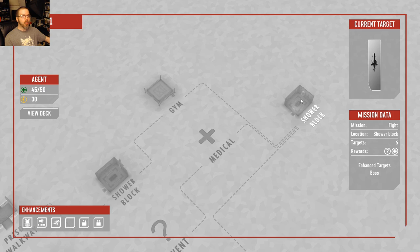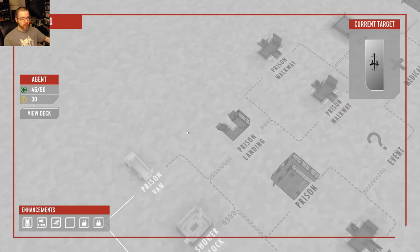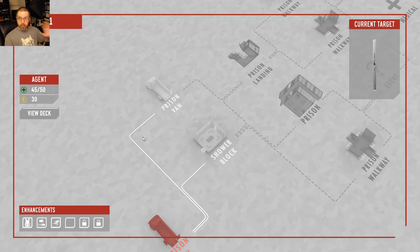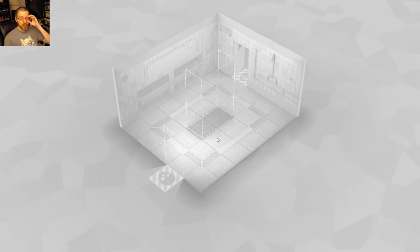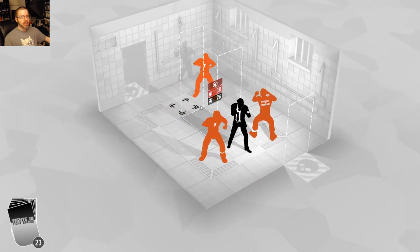Eventually you reach the boss at the very end. I got through that whole stage taking zero damage — a pretty good run for early in the second round. There are different decks to choose from when starting a new game; you unlock more decks, essentially character classes. Still early access and not quite there yet. Let's head to the showers — don't drop the soap — and do one more fight.